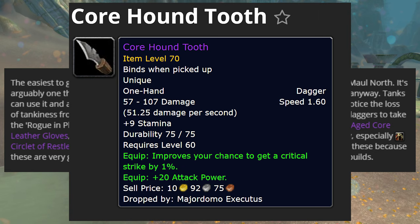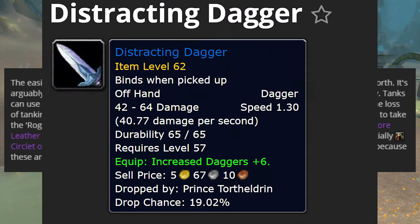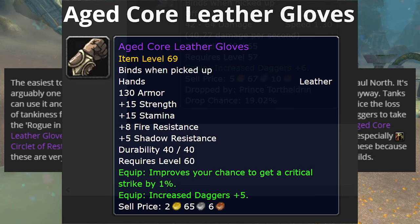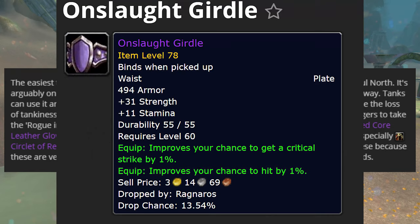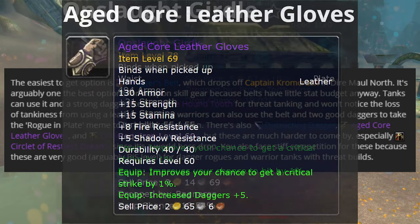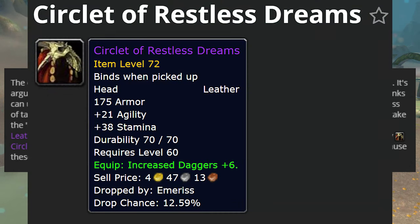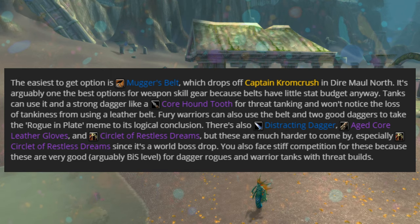Tanks could use the Core Hound Tooth, which is a pretty decent dagger. Other weapons you could go for include the Distracting Dagger and the Aged Core Leather Gloves. The Aged Core Leather Gloves are pretty decent, especially as a Fury Warrior, since your gloves slot isn't as strong. There's about an 11 percent chance of these dropping in Molten Core. There's also the Circlet of Restless Dreams, but that drops off a world boss so it's going to be really hard to get.